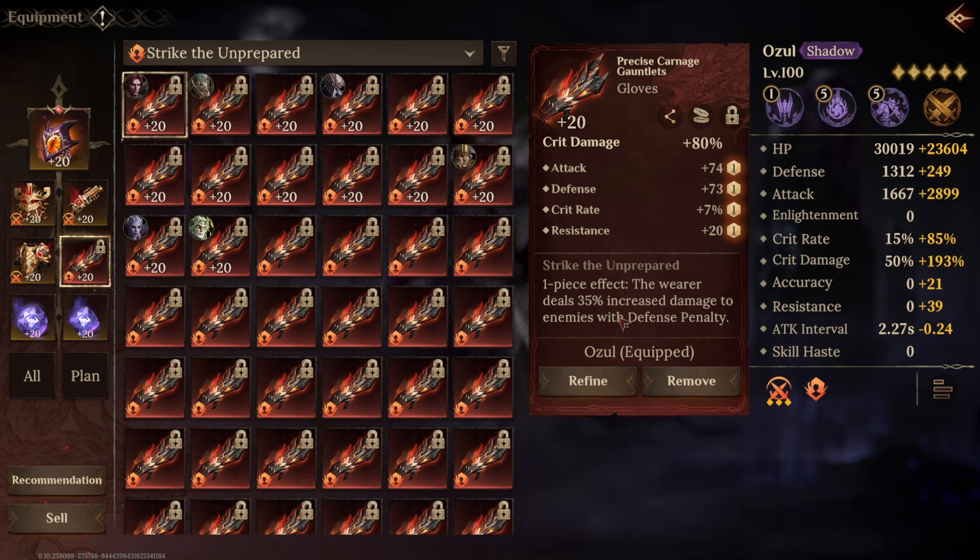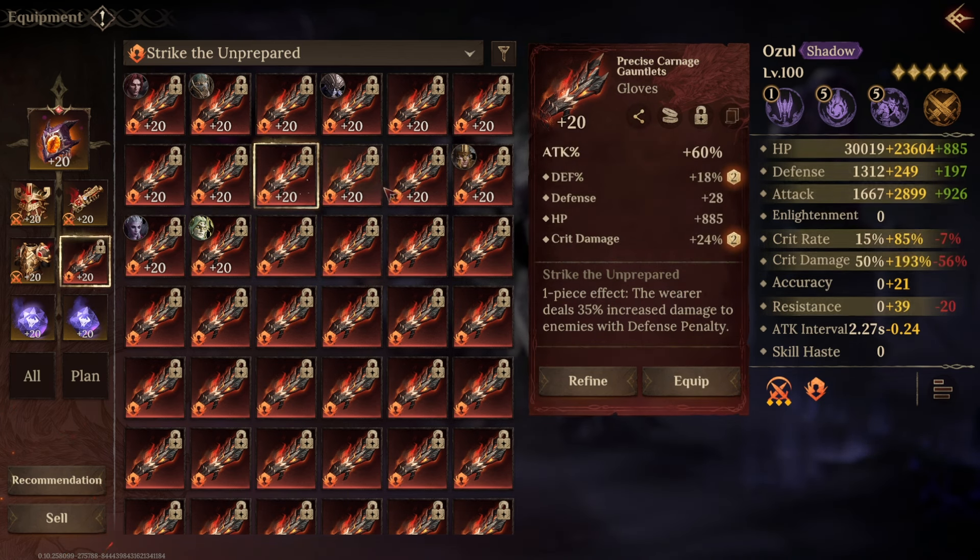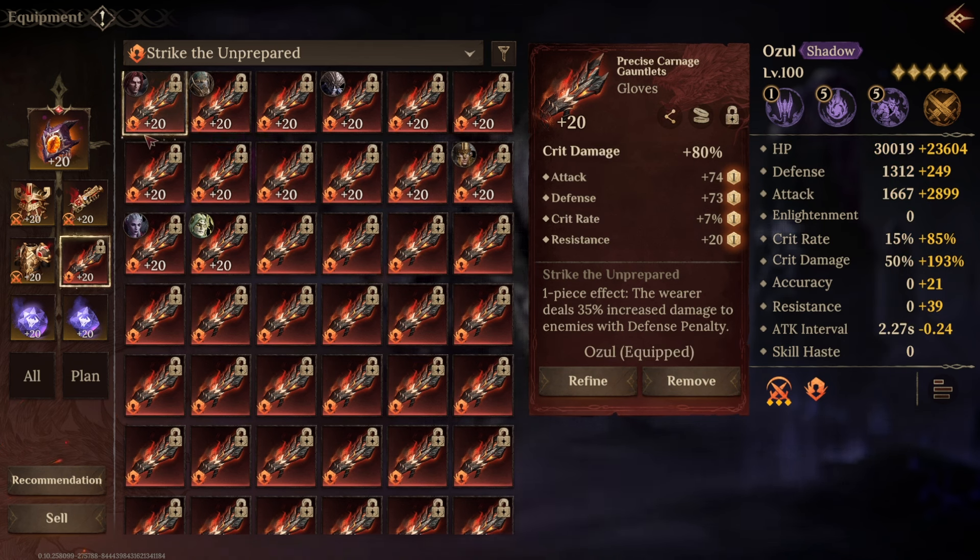First of all we've got Strike of the Unprepared. This is a glove slot item and the wearer deals 35% increased damage to enemies with a defense penalty. It is probably the go-to bonus for almost every damage dealer as long as you've got a consistent defense penalty in your team — which you want to maintain as much as possible — and this item will bring you a huge amount of damage. You get these sets from Stage 9 of Grave of Venom, Grave of Rot, and Grave of Curse, which drop their corresponding tank, support, and damage types respectively. This set is from Grave of Venom, along with the other three damage sets.